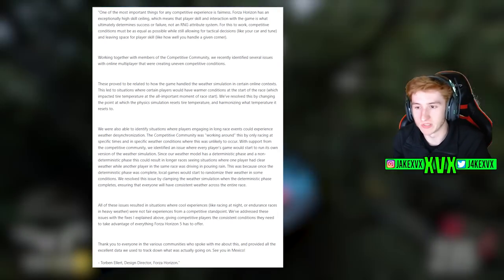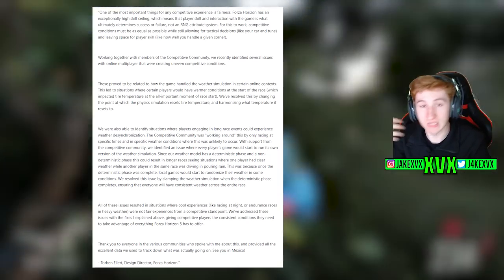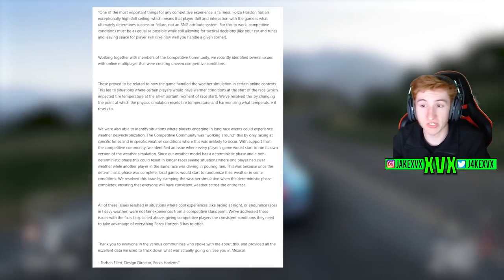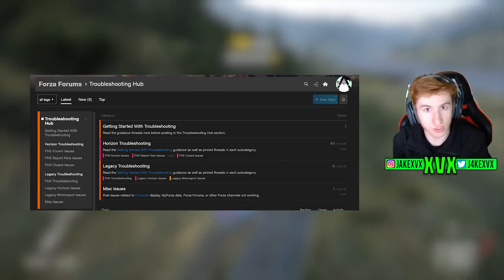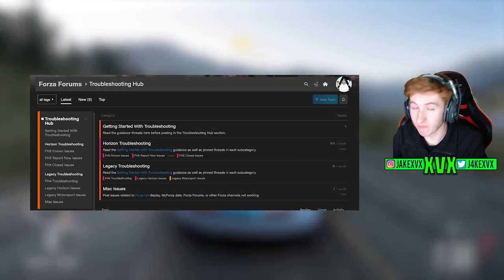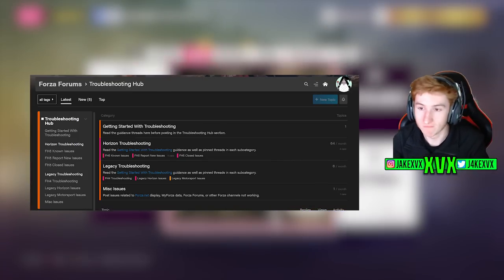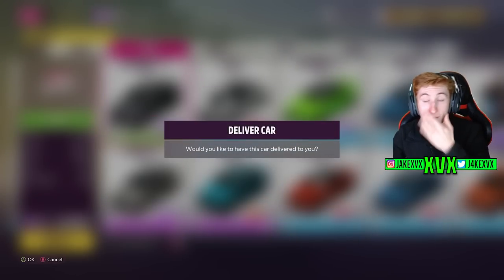That was eloquently put — thank you so much. What Torben said there is really good to see, that the developers are genuinely trying to work with us. It's always great when you've got that player-to-developer connection. Playground Games are really pushing down on this now. The suggestions hub and the troubleshooting hub are their way of connecting with us as players to fix the game where possible — just as this multiplayer bug fix shows.